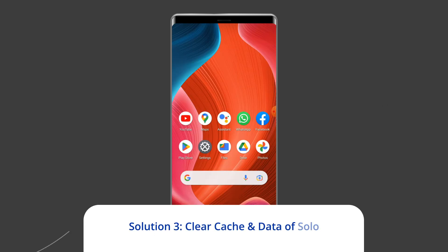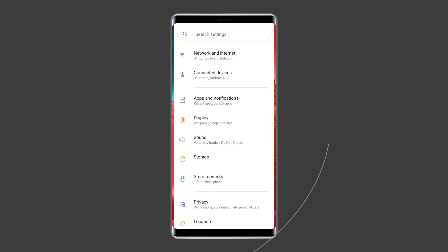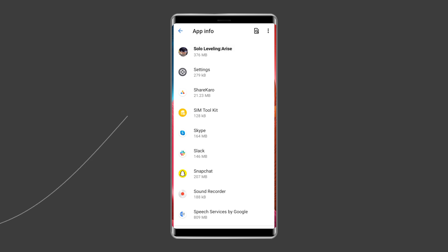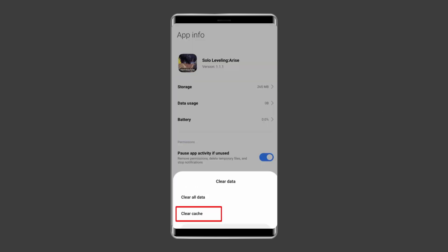Solution 3: Clear cache and data of Solo Leveling Arise app. It's possible that the Solo Leveling app cache files have been corrupted and that's what is causing the game not loading problem. Simply clear the cache of the app to fix it. Open Settings, then go to Apps or App Manager, find and click on the Solo Leveling Arise app, go to the Storage option, and tap on the Clear Cache and Clear Data buttons.